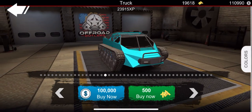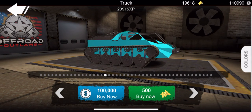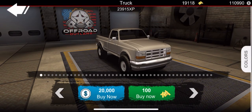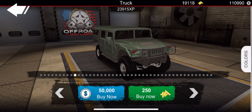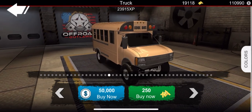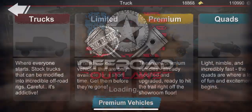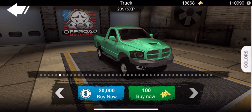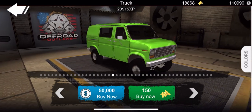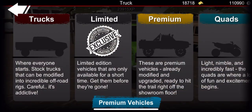Now we have the Ripsaw - I don't even think I own one of these. 500 gold down the drain for the Ripsaw. I think you will have to be a member to buy some of these vehicles, not sure which ones. 250 gold for the Cool Bus. Keep on going, we're getting there, making our way towards the end slowly but surely.